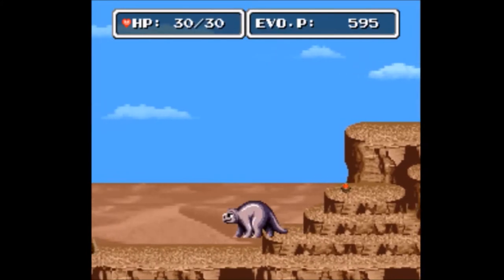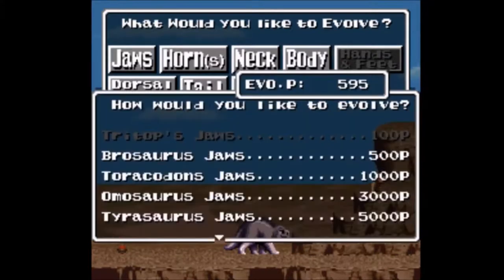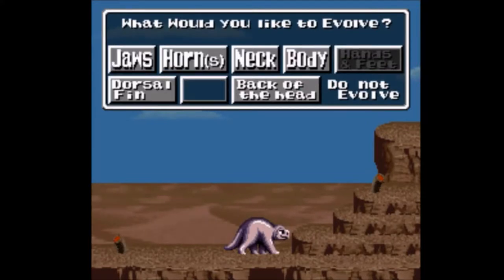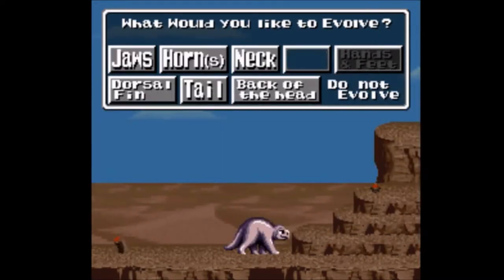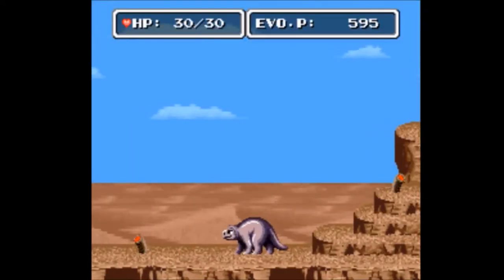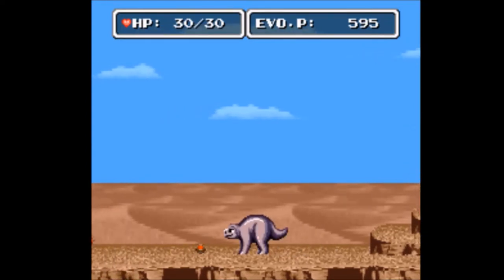Pretty much everything that's most expensive is the best. The best jaw is really expensive. For the neck you can either have a short or long neck - there are advantages and disadvantages to both. For the back of the head, the triceratops and horn helmet have slight differences. The big difference is the body - there's two legs hunched over and then two legs standing up really tall, kind of like a human. I don't think any dinosaurs ever looked like that, but whatever.